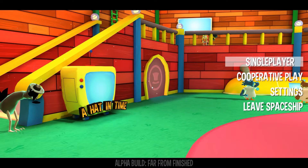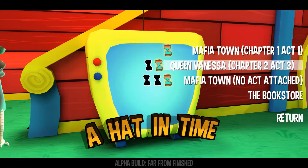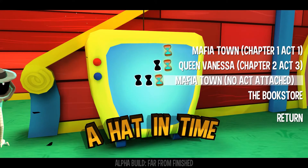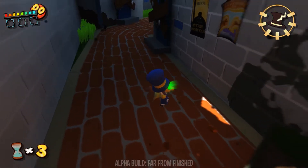Hello there ladies and gentlemen and welcome back to episode 4 already of Ahead in Time. In the last episode we did Mafia Town X-less and we found a hidden place which is very similar to Mario Sunshine and we got ourselves one hourglass, so today we're going to play Mafia Town again and we'll try to find one of the other two.